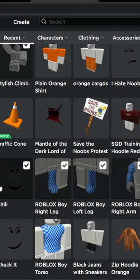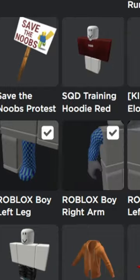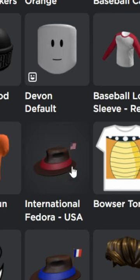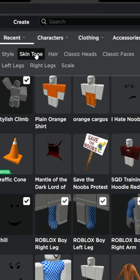For the face, use the shell face. If you have it, you can use the old town cowboy hat, but if you don't have that hat, you can use the international fedora USA instead.